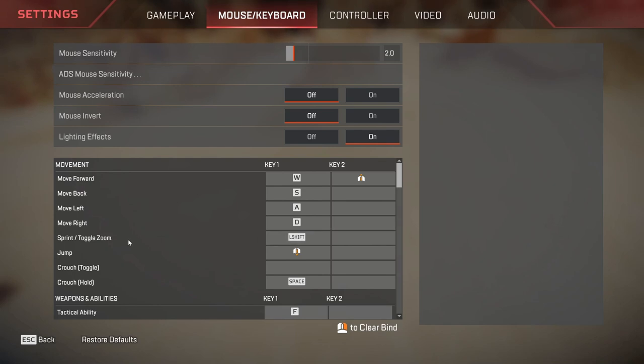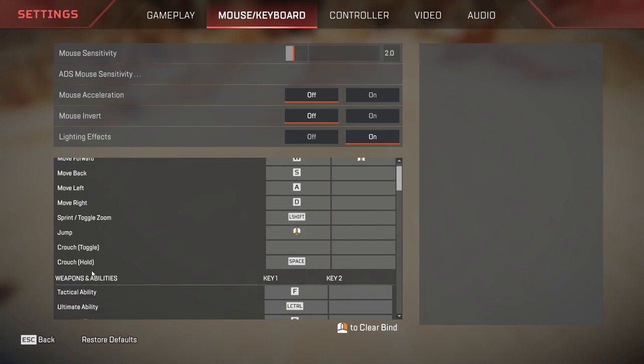Sprint or toggle zoom is kept at left shift. For crouch, I personally love having crouch hold and recommend you do so as well. Toggling takes more time than holding. With hold: whenever you press the button you will crouch, and as soon as you release, you stand back up. With toggle: you press to crouch and need to press again to stand back up. So holding is much more effective, gives you more control of your character.